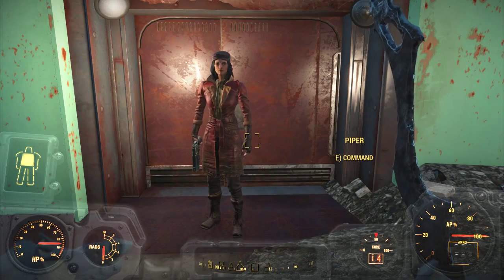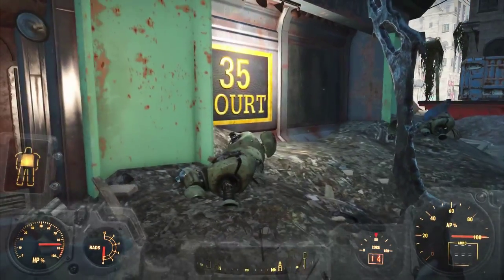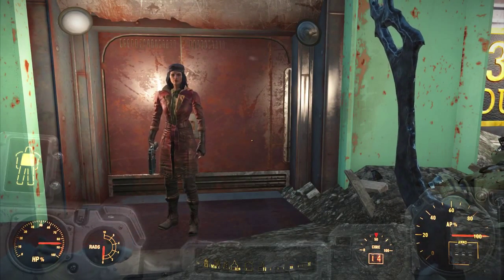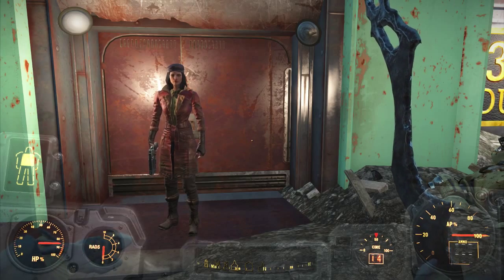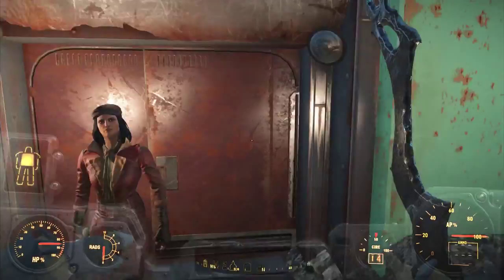Here's the big catch with it: when you get to this area — it says 35 Court — quick save, because if you're not high enough level, you will not get the X-01 power armor.